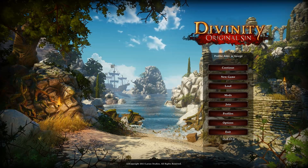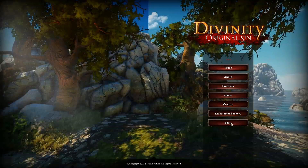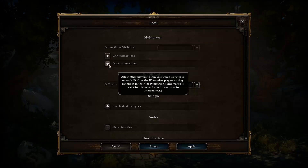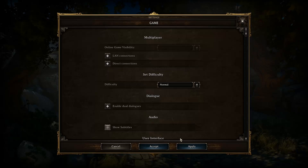Now that we're back at the main menu, if you're going to host, firstly you've got to go into the options here and you've got to go to the game settings. Make sure that LAN connections and direct connections are both ticked. This will allow people to join the game and it'll show up in that browser that we were at before. Make sure you apply those.